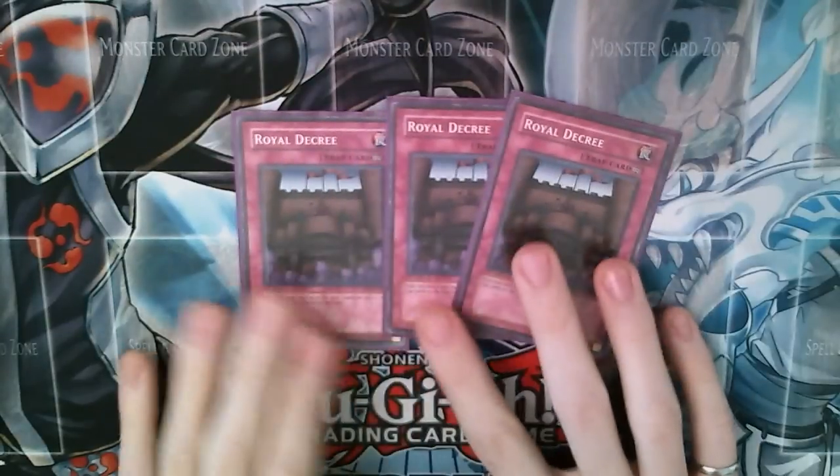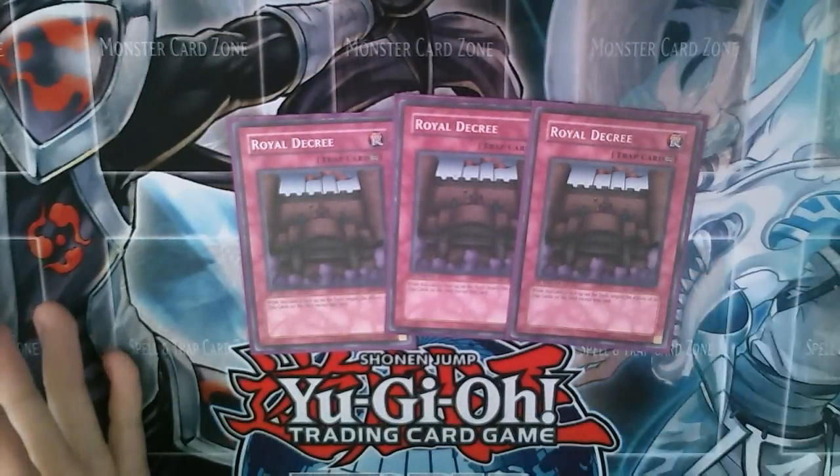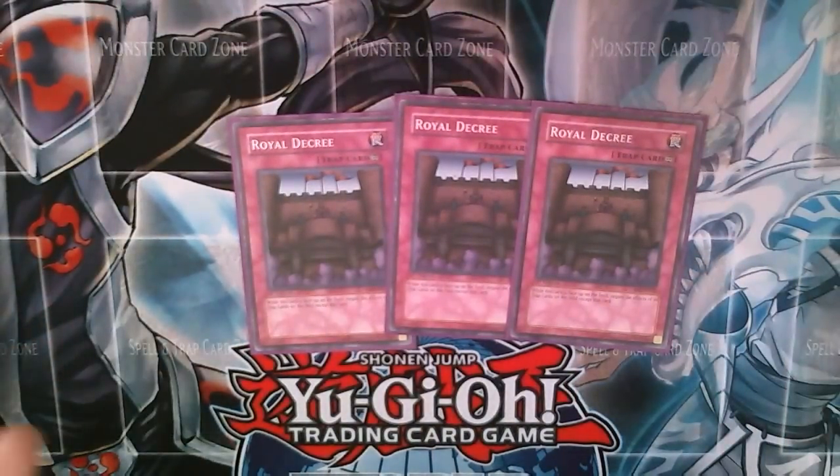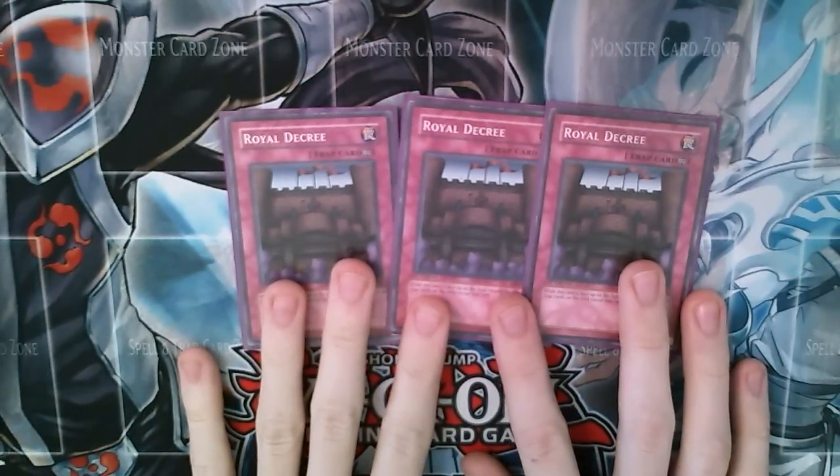For the traps we are running a simple three Royal Decrees. This is for the Lockdown. Once you have Omega and maybe Shockmaster on the field, or Roach or whatever you decide to use, then you can flip this in their end phase and they're locked down.